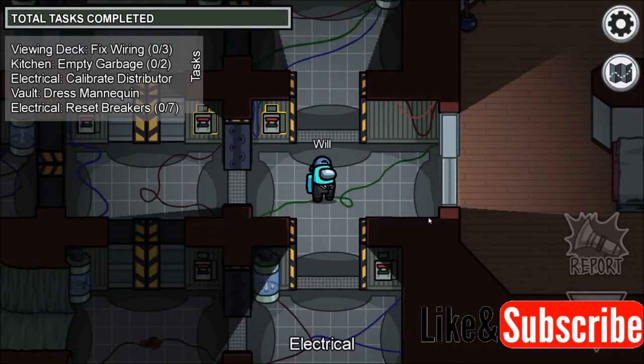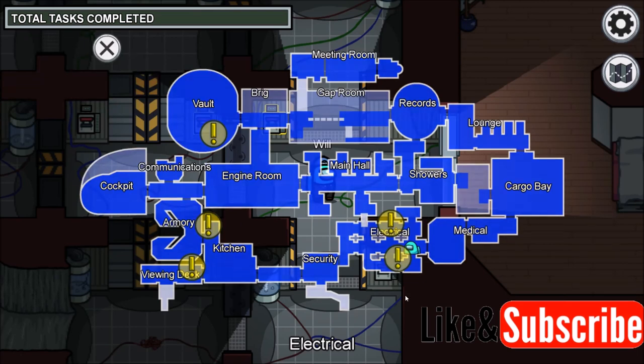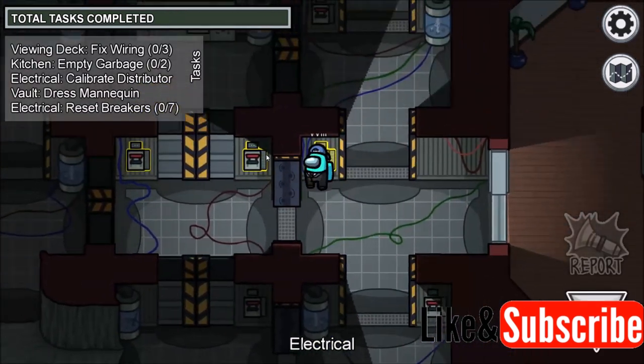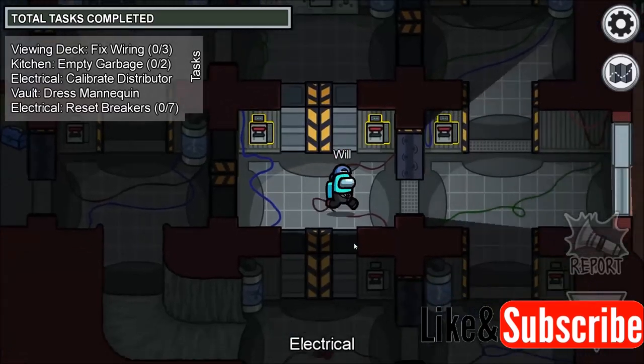Hey, what's up everybody. In this video I'm going to show you how to do the electrical reset breakers task on the airship map in Among Us. This task is actually pretty straightforward. Make your way to the electrical room — these right here are breakers, and you have to reset seven breakers.